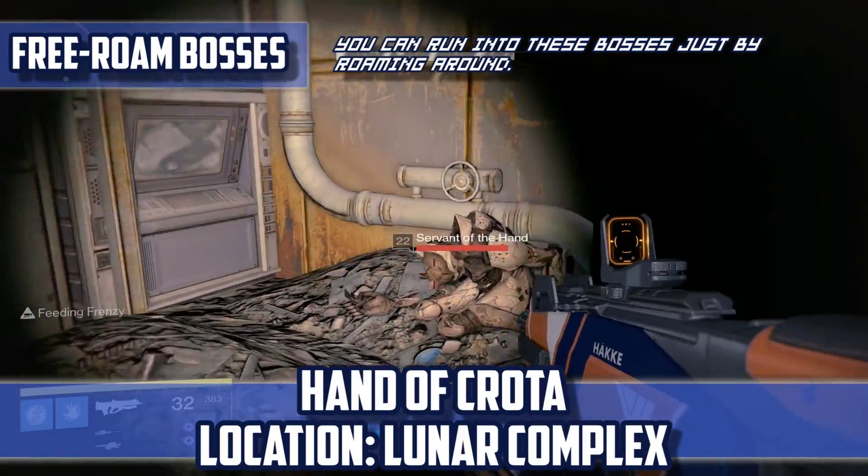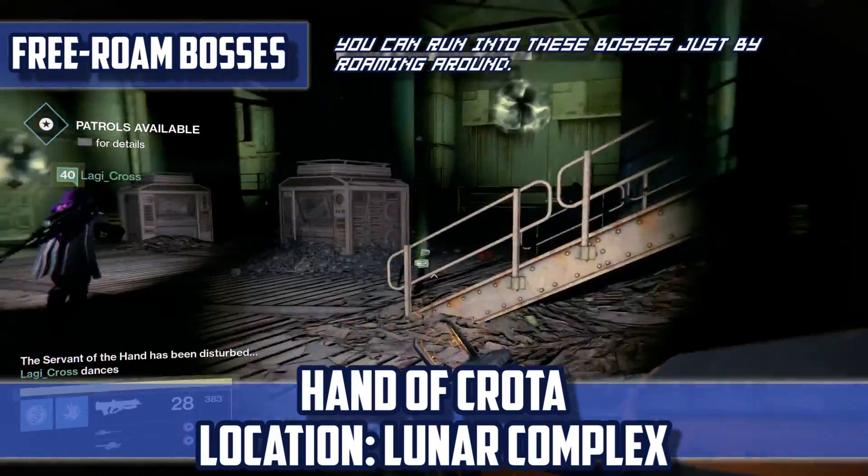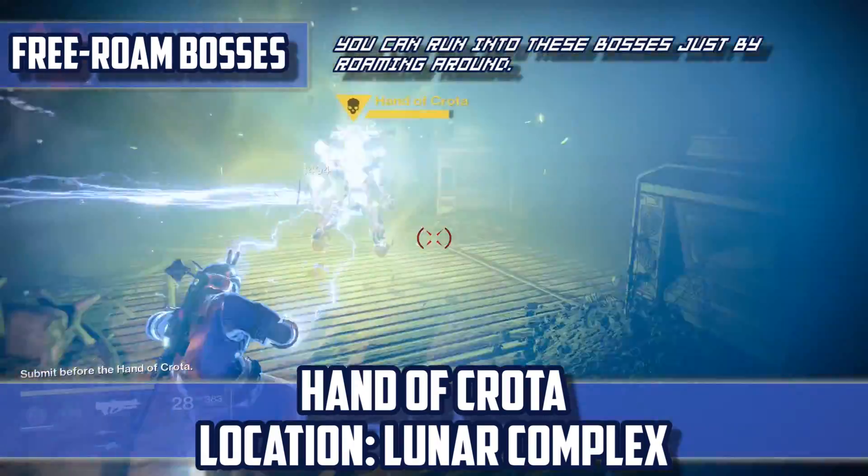Hand of Crota — Location: Lunar Complex. Locate a Resting Thrall in the back corner and kill it to trigger the spawn of the Hand of Crota.